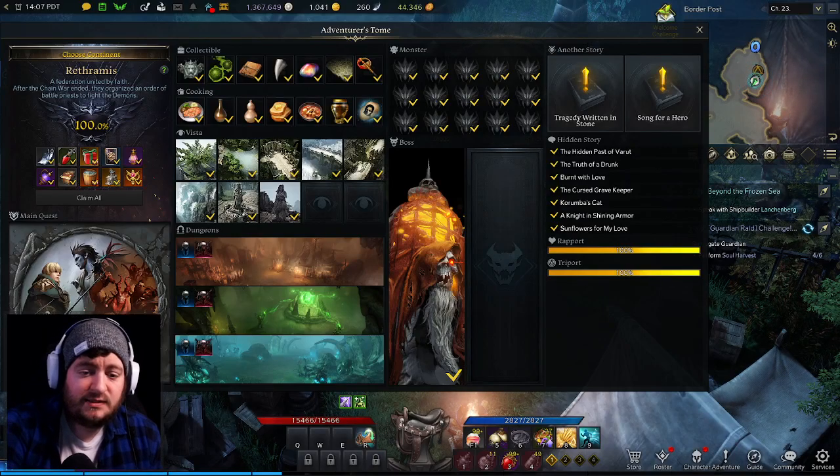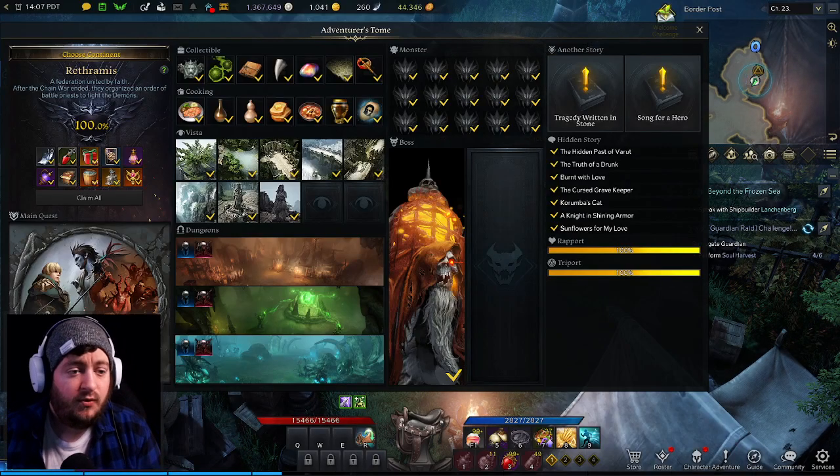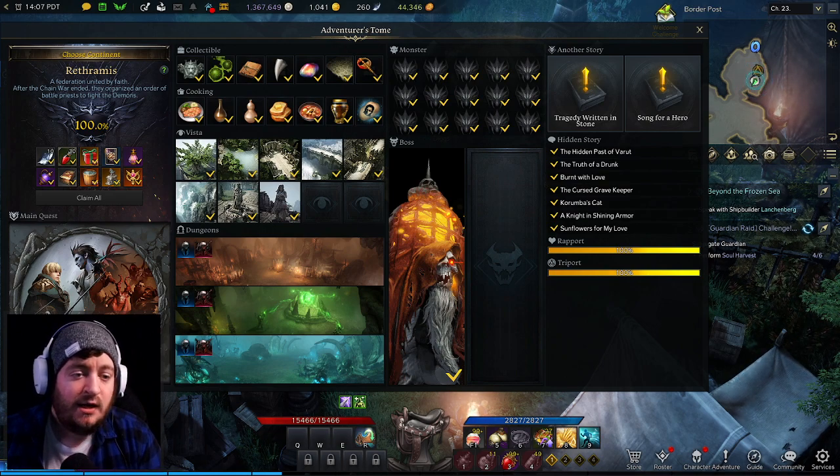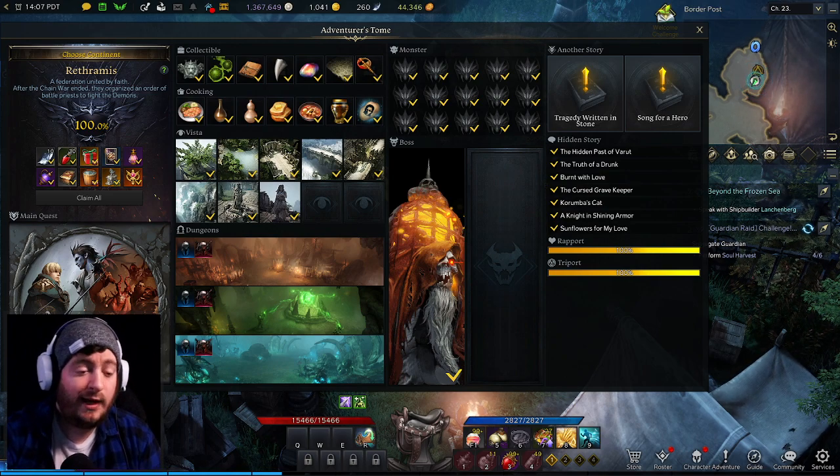Good morning, everybody. This is Diggs. It's another beautiful day out here in the Pacific Northwest, and today we're going to be talking about the collectibles of Ratharmus. We're going to be talking about some anti-bot farming strategies, as well as some of the more popular farming locations. Let's go ahead and dig in.